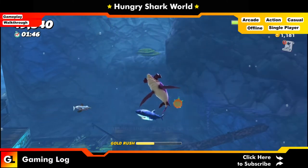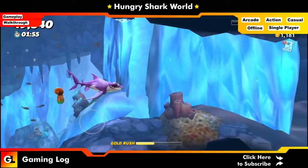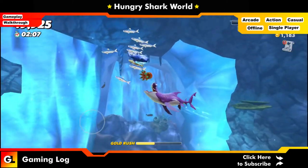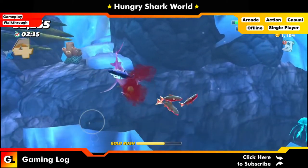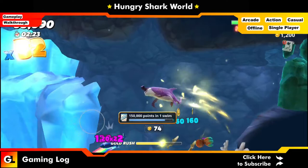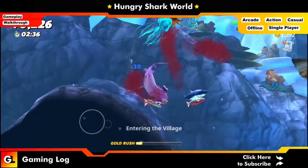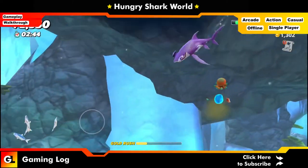Since we are close to completing our coin quest, I'm going to use a gem to revive. You can revive with a gem or by watching a video ad if you have an internet connection. If you're offline like me, you need to use gems. There are three kinds of currency: gold coins, gems, and poles. Gems can be obtained from gem fish, consuming certain items, or hiding behind bombs — sometimes they're hidden in junk too.